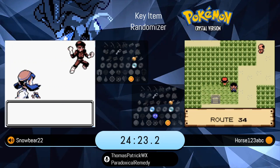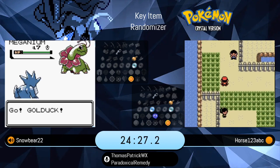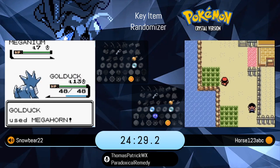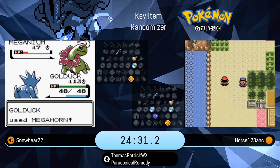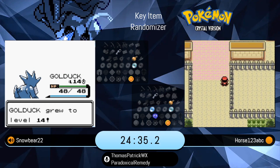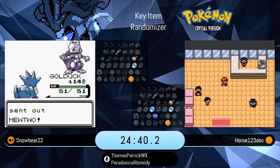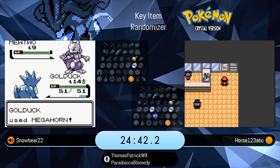I looked away from the screen for a second. When you get access to Surf that early, just by surfing through that little piece of water in Ilex Forest you can skip about a third of the forest, which is kind of a nice little time save. You do miss out on a couple items.